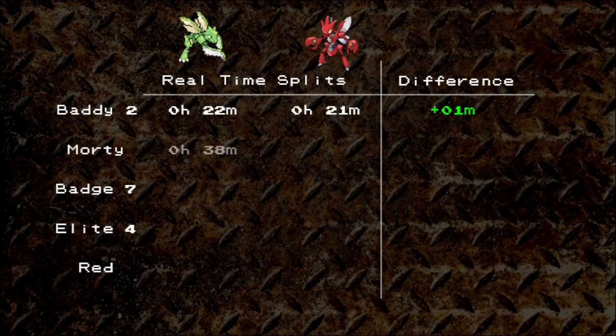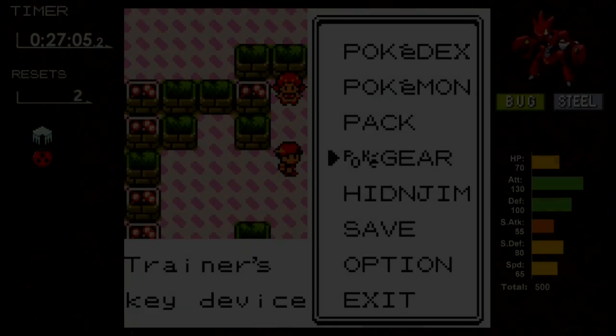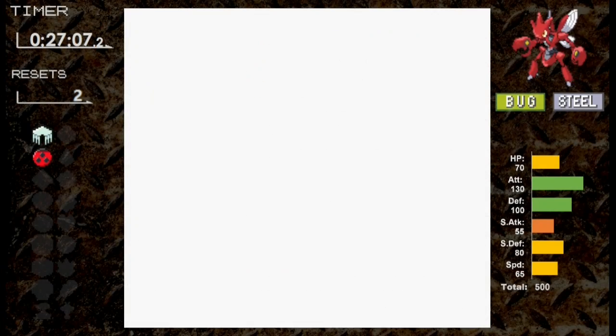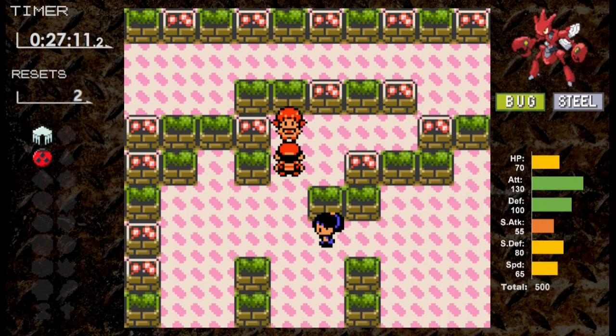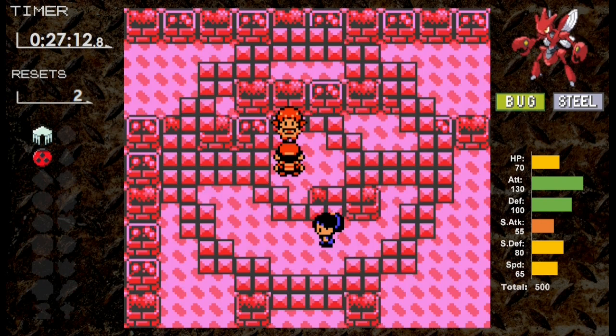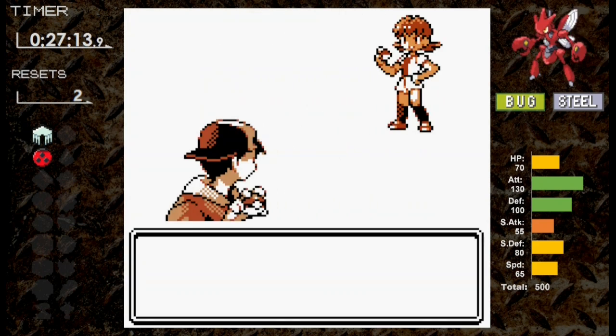Scyther defeated Morty in about 38 minutes. That's a pretty good time. Let's see how Scizor can fare in the same section. While Scizor had a bit of trouble in the first part of the game, it matches up better for the next few badges. Things could get interesting at Morty since Gengar will outspeed, but we shall see.